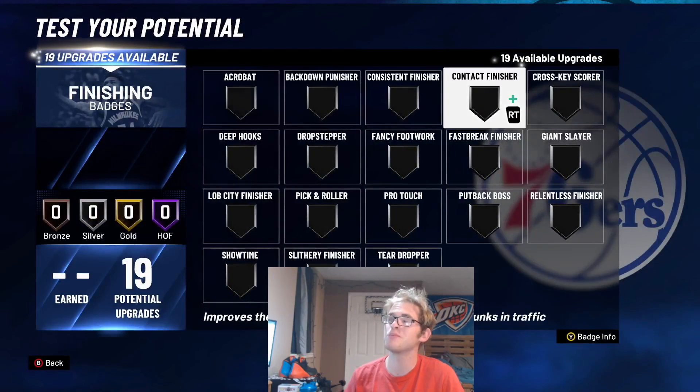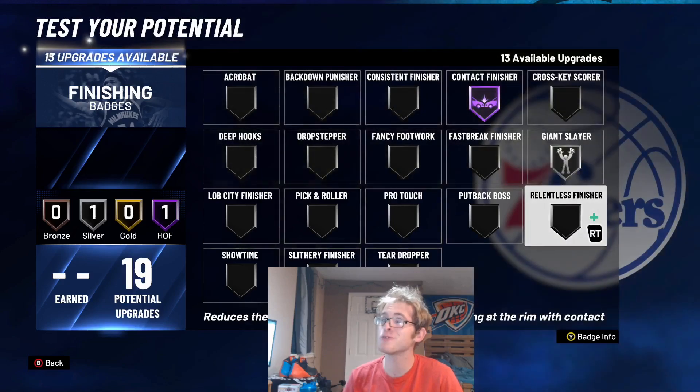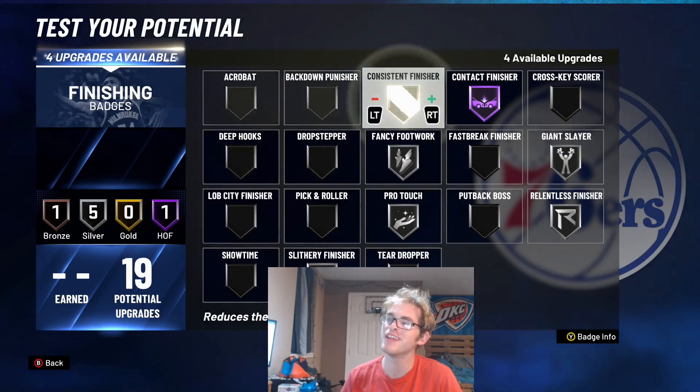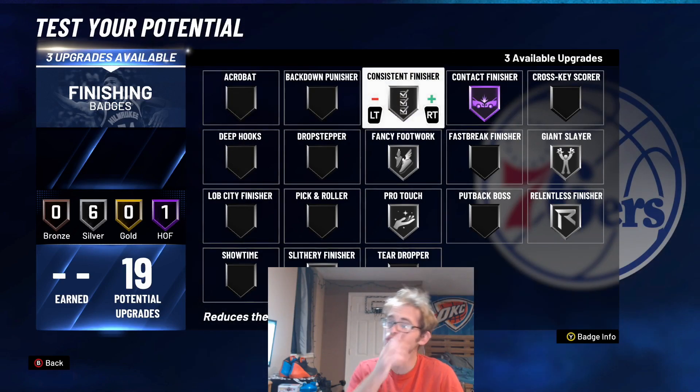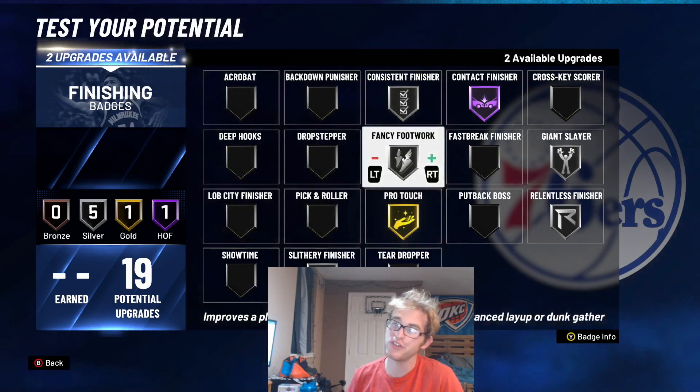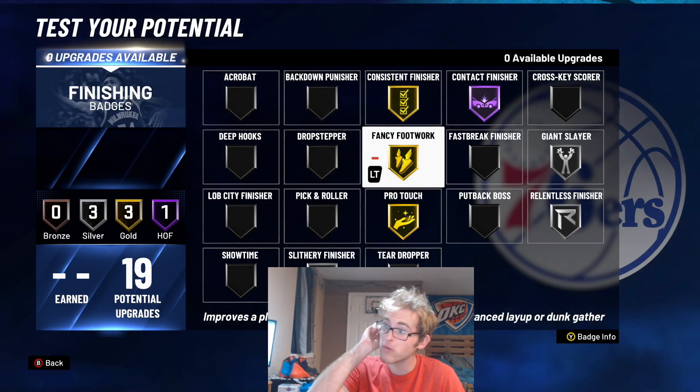And then when it comes to these finishing badges: Contact Finisher, Hall of Fame. I'm going to put Giant Slayer on silver, Relentless on silver, Protouch on silver, Slithering on silver, Fancy Footwork on silver, and then Consistent Finisher on silver. And then what you can do is either throw Acrobat on here, otherwise you can just higher up some of these other ones — you can higher up Protouch, Consistent Finisher, and Fancy Footwork, or whichever ones you would like.